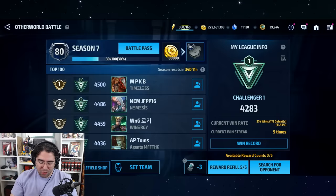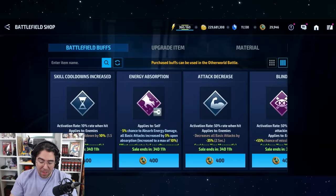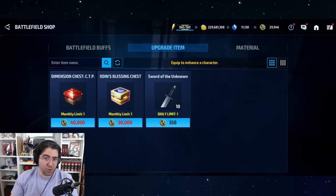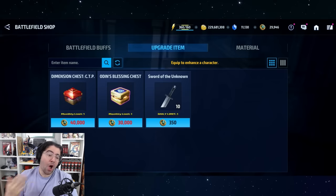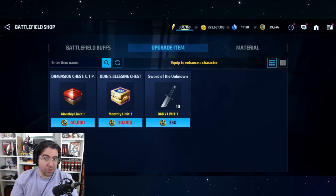If you grind Another World Battle — one of the new PvP game modes — and save up 40,000 Warrior Mementos, you can trade them in for a CTP. The number of mementos you farm depends on your performance, since daily and weekly memento rewards scale with your rank. Keep in mind there's a monthly limit that resets, capping you at one CTP per month — but that's still up to 12 free CTPs per year with zero RNG.